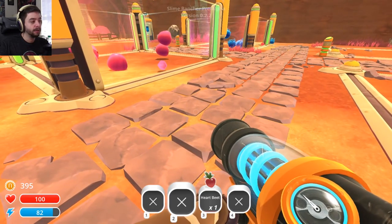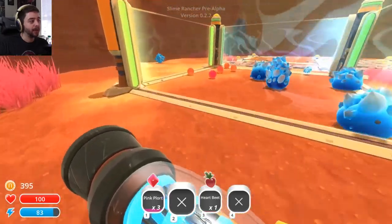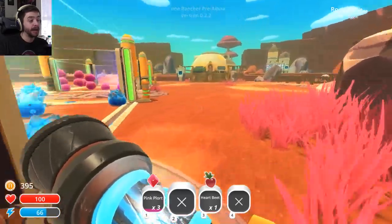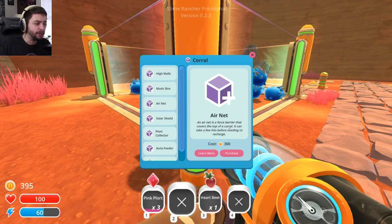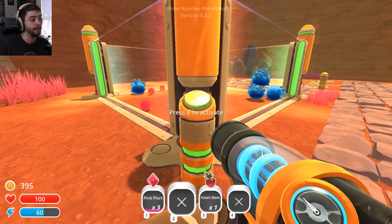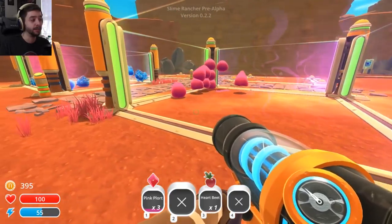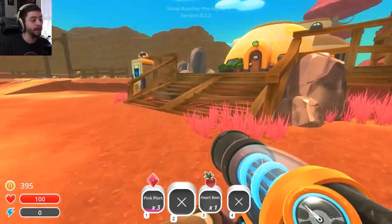Maybe we want to build higher walls than the ones that we have, because these assholes keep escaping. So we got high walls — even the bouncy slimes will have difficulty escaping. Air net is a force barrier that covers the top of the corral and can take a few hits before needing to recharge. Music box greatly reduces their agitation. Solar shield encloses the corral in dim shade, providing for slimes sensitive to light. Plort collector — will vacuum up two types of plorts at regular intervals, depositing them into a storage tank. Oh, that could be good. Auto feeder will drop food you deposit into the corral at regular intervals. Maybe we want to work on keeping these guys in here, because they're clearly pissed about life. We'll make that decision next episode, if there will be a next episode.